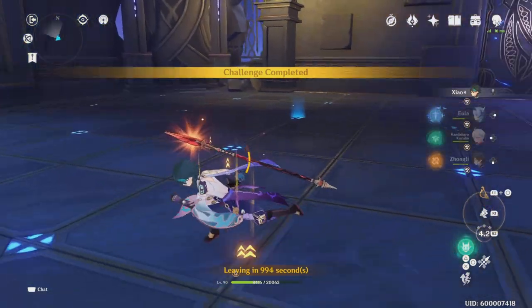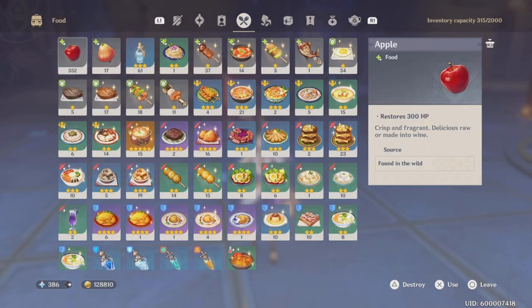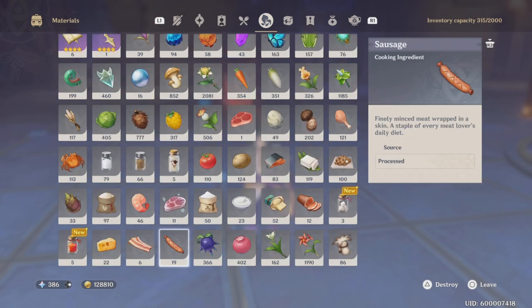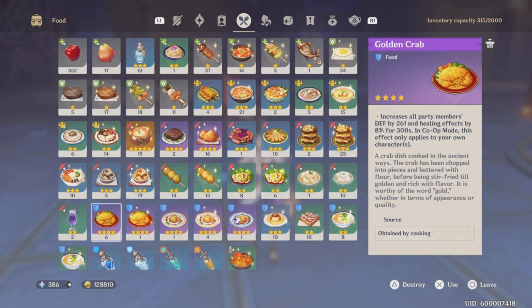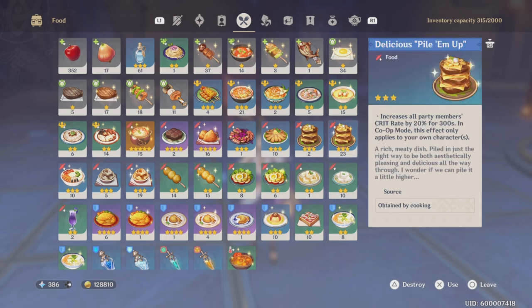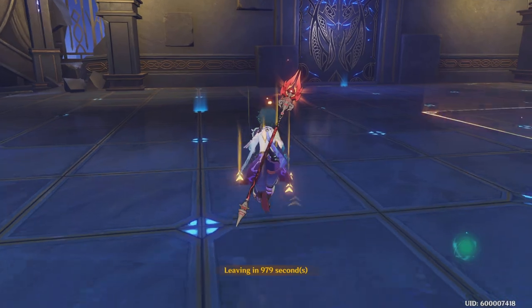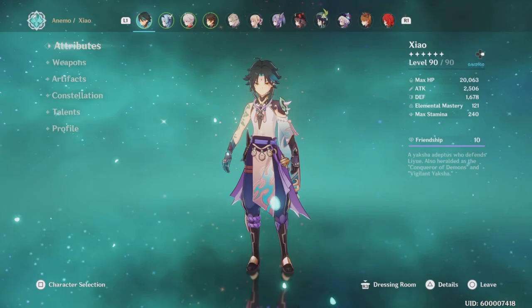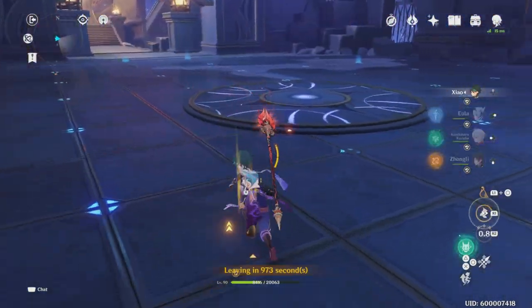If you're curious about food or consumables or anything like that — the only food I had active, plus we had Xiao kicking up the helmet buff there towards the end, keep that in mind. Keep in mind all the buffs active. The only food I had active here was a Delicious Bottom-Up, just for more consistency with crits. I upped the crit by 20%, which puts Xiao at a perfect 101% crit rate, letting us fully test everything he does.